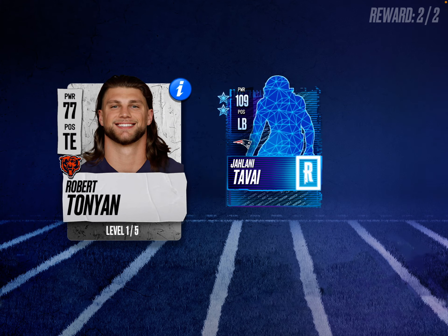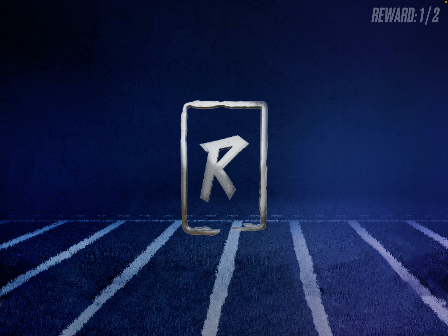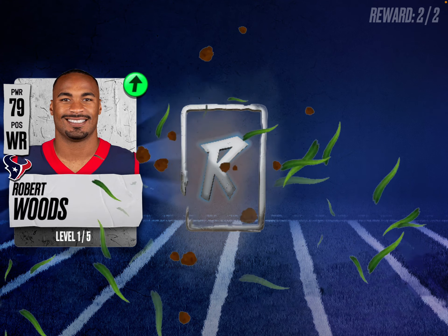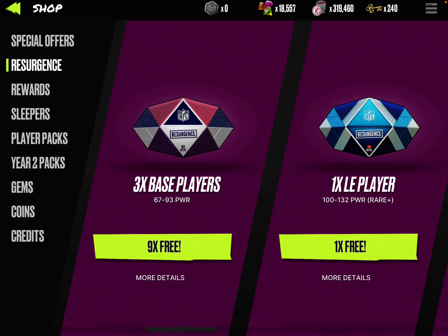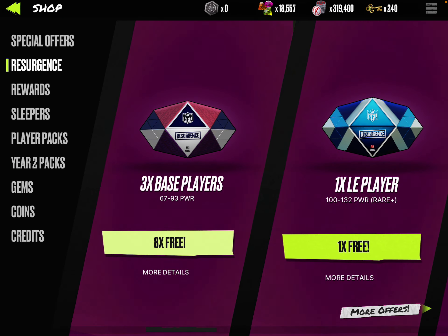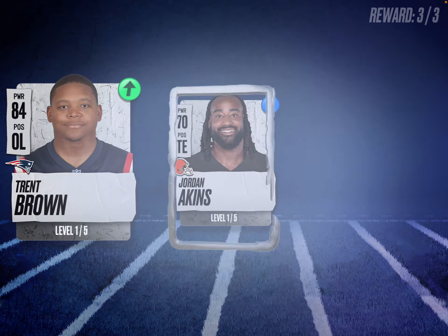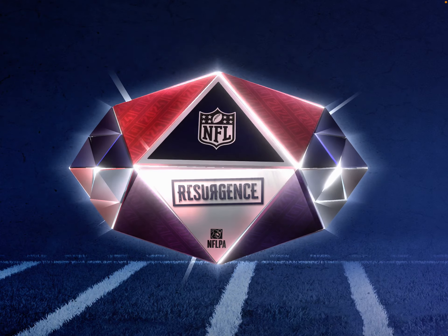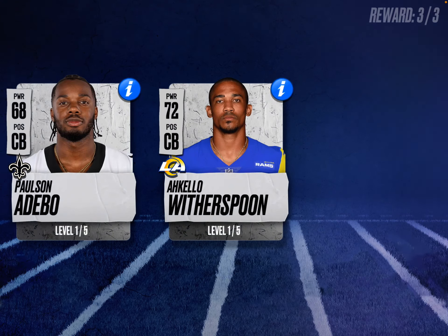Robert Tanyan, and we're getting a rare Jelani Tave. And the last blueprint pack — so we got Robert Woods and another rare. Robert Woods, look at that. So we'll open the base players — we're looking for Byron Murphy. I probably have him already. Christian Barrymore, Octavius Murray, Jordan Akins. Cordaro Patterson, Trent Brown, Jordan Akins again. Ashton Davis, Paulson Adebo, and Akello Witherspoon.